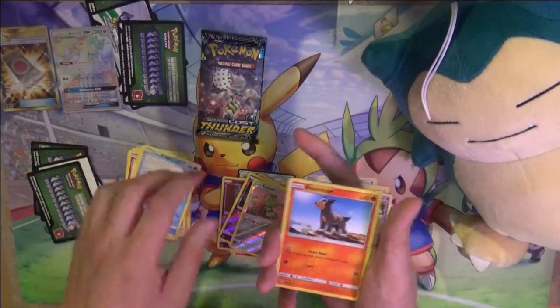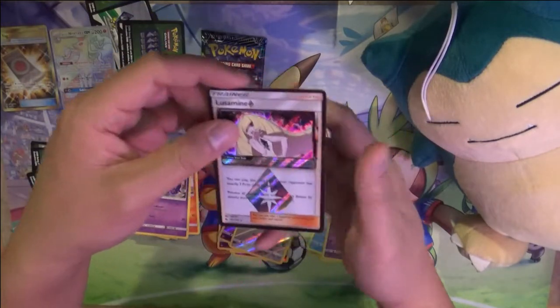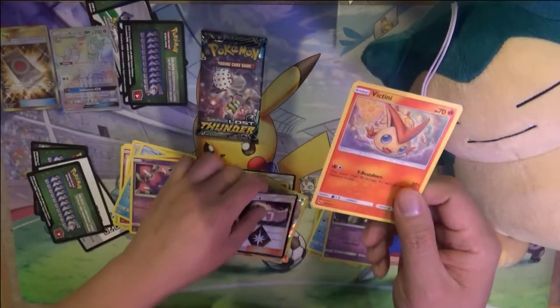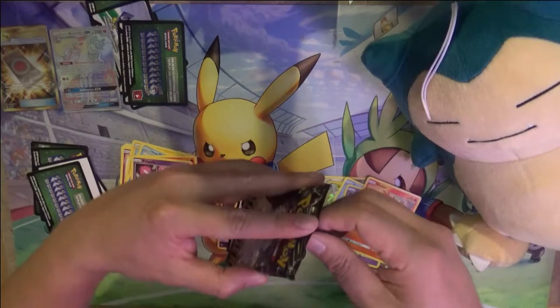As far as Alolans go, I think the Vulpix/Ninetales line is by far my favorite. Lusamine and Victini are also nice. Alright, last pack!